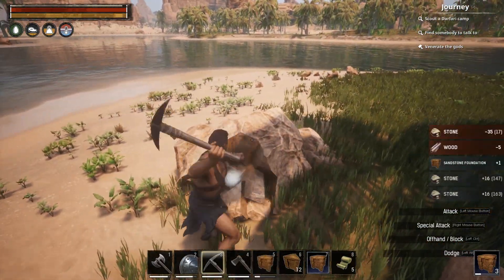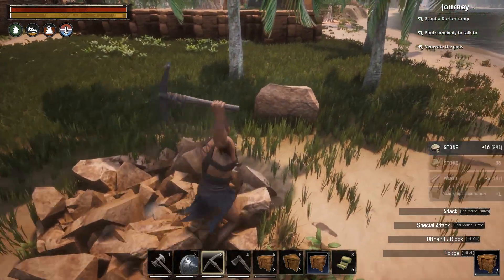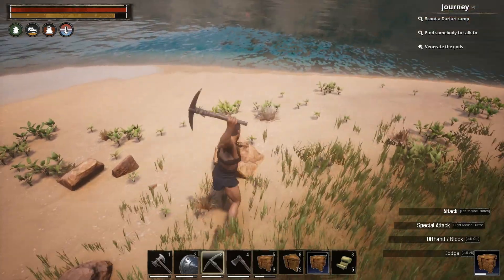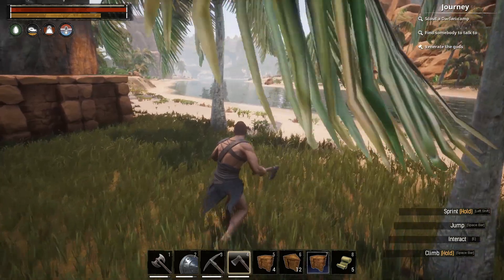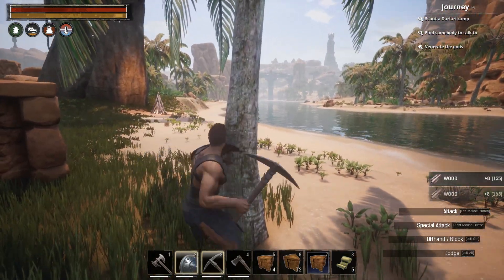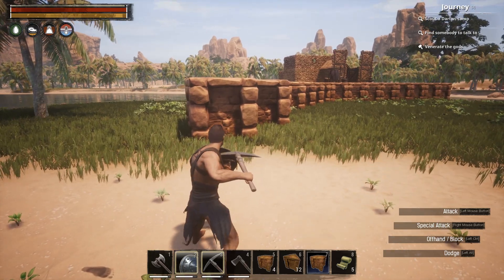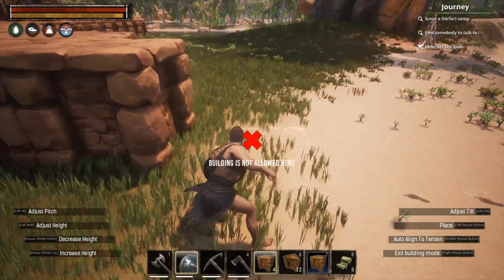Building farther away from resources means I'll have to go farther for materials, which kind of sucks, but I knew that was going to be the case. Let's use the pickaxe on the trees to get more bark, because bark is what we need. There's one problem with the building mechanics that I think is a legit bug: sometimes you can't connect pieces to a foundation that should clearly connect.